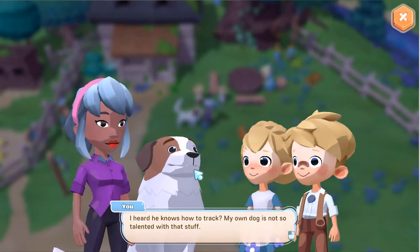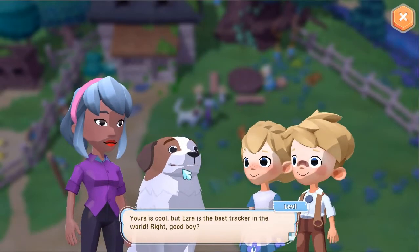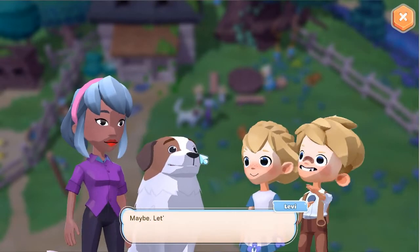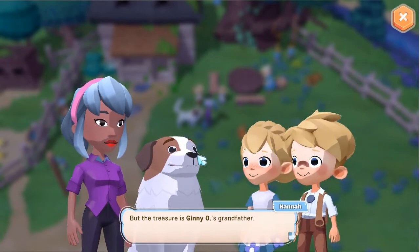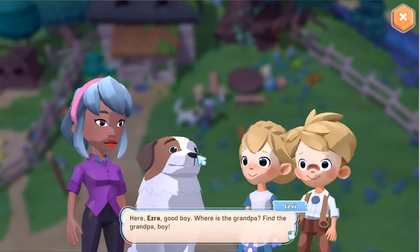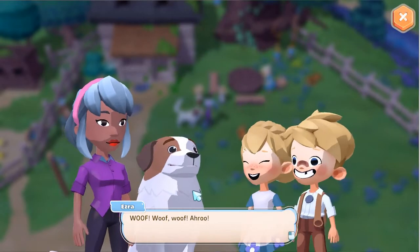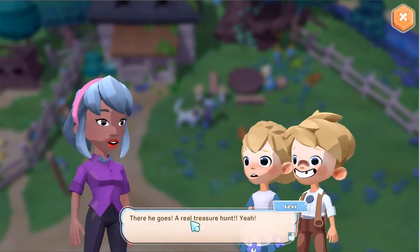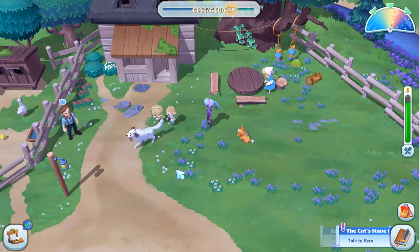Yours is cool, but Ezra is the best tracker in the world, right, good boy? My grandpa is still missing, but I've got this letter — could Ezra track his scent in the woods? Maybe, let's try. It'll be like a treasure hunt, but the treasure is Ginny's grandfather. Here, Ezra — good boy. Where's the grandpa? Find the grandpa, boy! Woof woof! There he goes — a real treasure hunt! Let's follow him! And off they go!